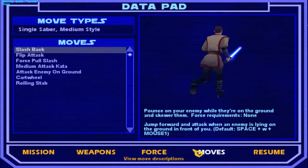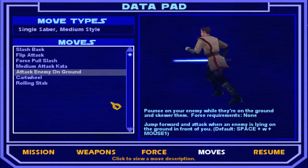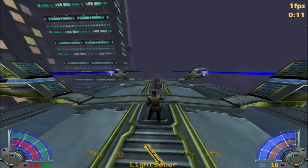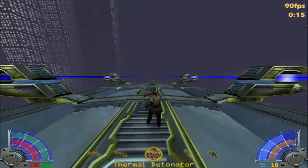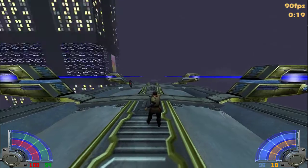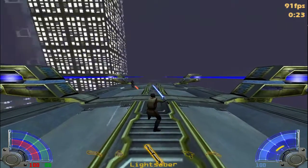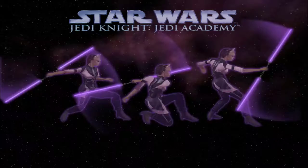So we have a move here called 'Attack enemy on the ground,' and we are going to go to our enemy like this. But when we throw a TD, our enemy changes the target, and this animation will then try and go to that target instead, giving us a huge amount of speed.